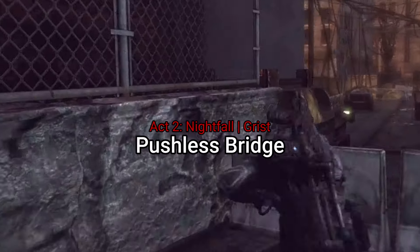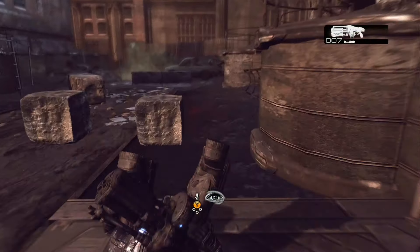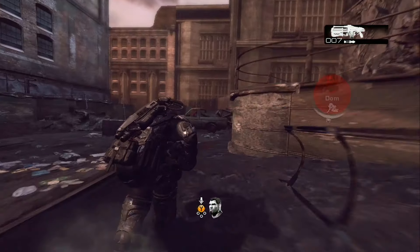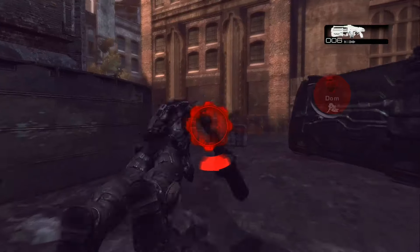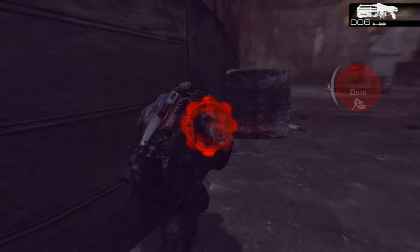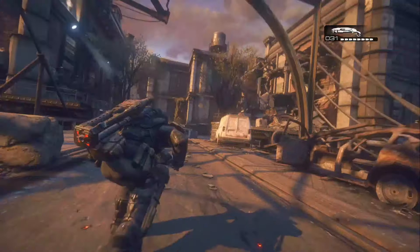Delta squad is in your house, bitch. Is this a glitch? You be the judge. You just run down here without pushing the car. It's unintended for sure. I think there's an out of bounds you can do on the bridge itself as well. I'm going to try that in a second.